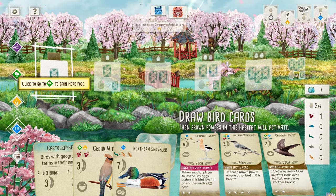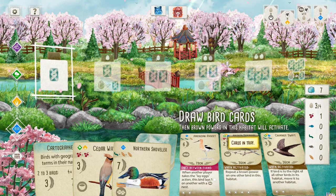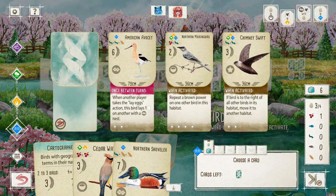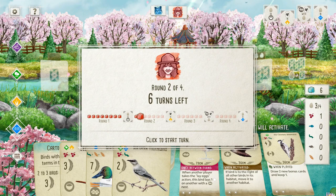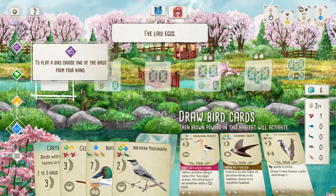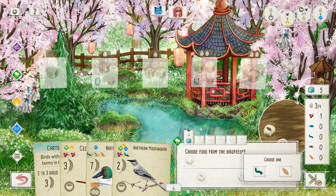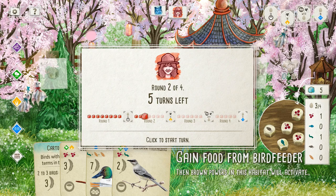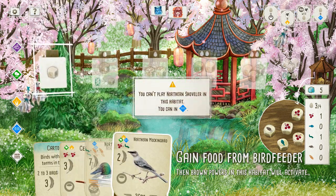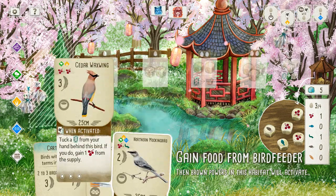Alright, what do we got going on here? I played a Grasshopper Sparrow. Northern Walking Bird — oh, that's a really good bird. I want that bird. And now I also want food, like a lot of food. Northern Mockingbird: a male Mockingbird may learn around 200 songs throughout its life. All of them are laughing at you.